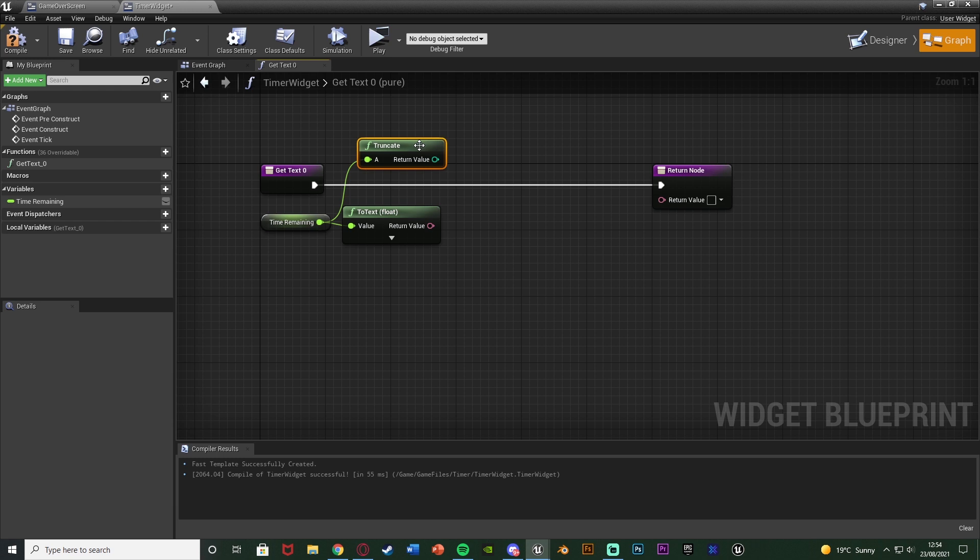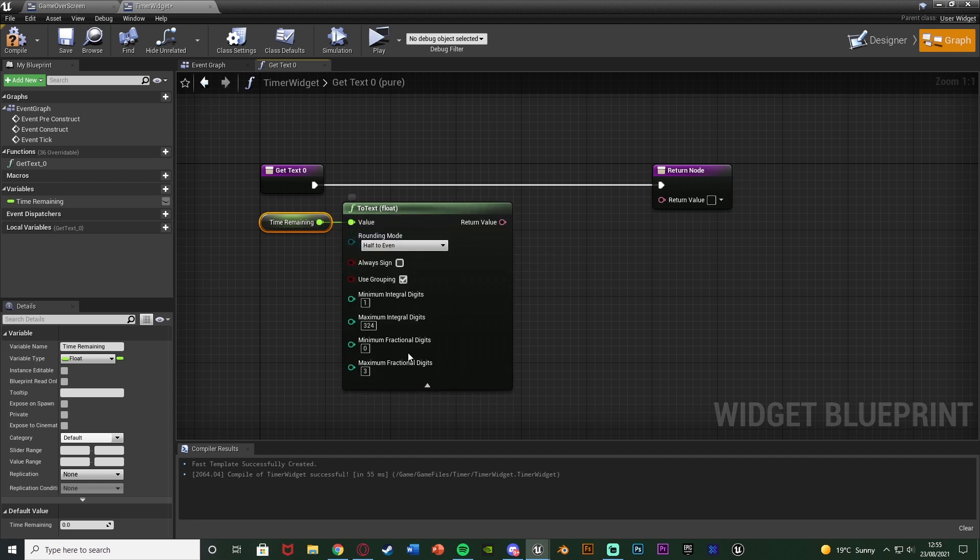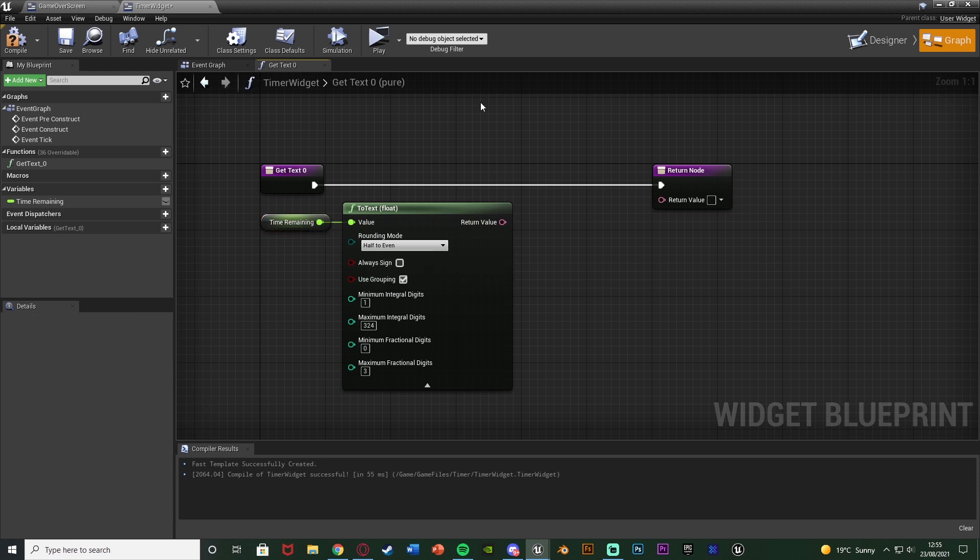But truncate is the wrong rounding method for what I want. If you hover over it you can see it rounds towards zero — so even 13.9 will round down to 13, not 14, which means it skips some numbers when testing. I don't want to use that. Instead I want to use the 'to text' rounding. Opening the advanced settings we have the rounding mode. I'll leave it as 'half to even', which rounds to the nearest place — so 13.9 becomes 14, not 13. The only change I'll make is setting the maximal fractional digits to 0, ensuring the timer displays as a whole number.